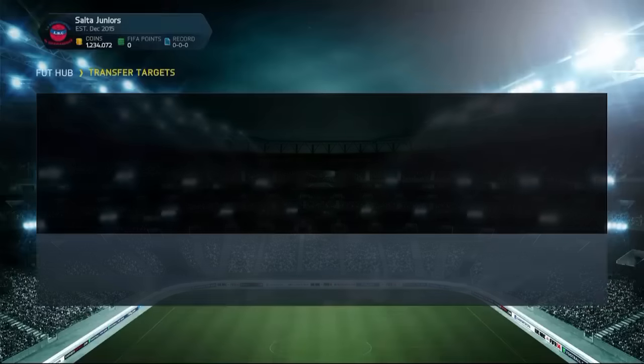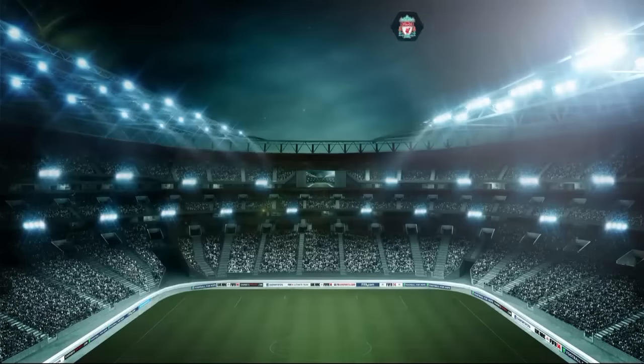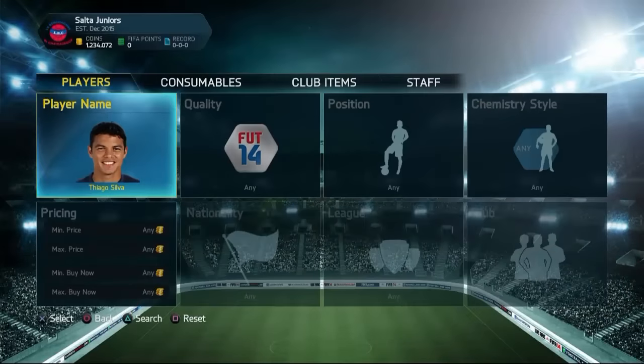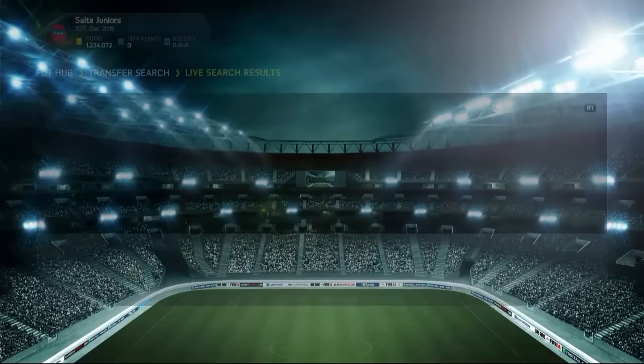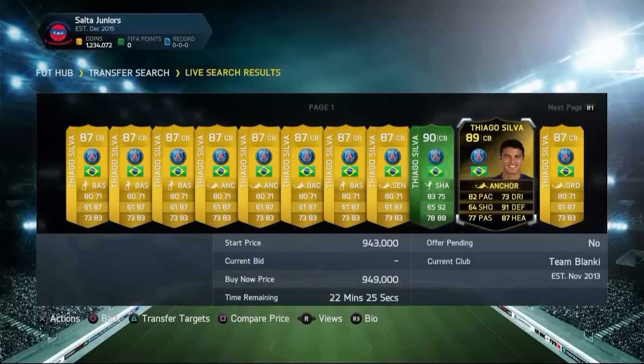And I got myself a very nice deal. We did indeed get ourselves a Thiago Silva 89-rated in-form for 672,000 coins. If you guys want to make any coins in this game right now, you just need to have a few coins, and that's pretty much about it. It is so easy to go ahead and trade — you can get some insane deals and make hundreds and hundreds of thousands of coins profit.